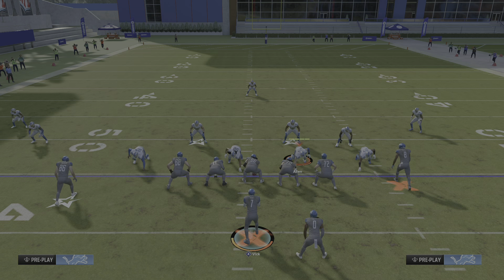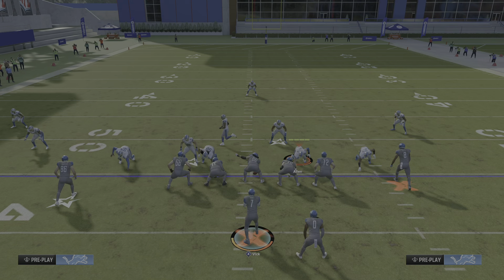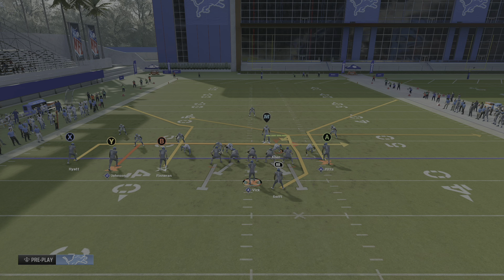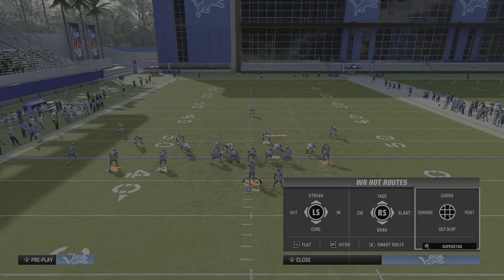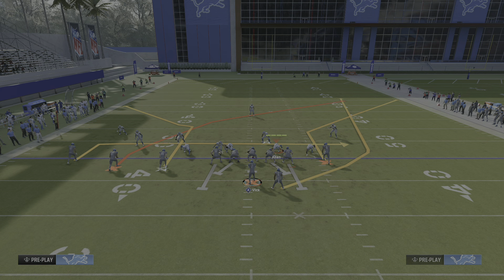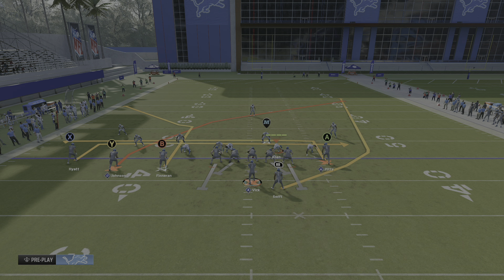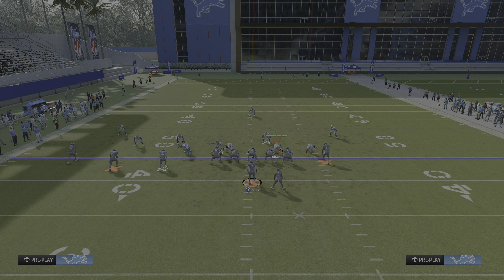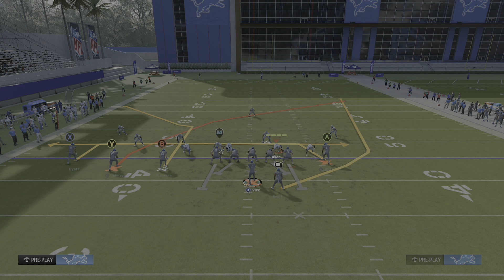Against man coverage, you will get either the running back open or your mid-in elite wide receiver — Fenneran, the B icon — one of those two should get open. Against cover one or cover two, I will put my slot apprentice on a crosser, wheel the halfback, and put the tight end on a drag or leave him on a five-and-in, creating that mesh concept.